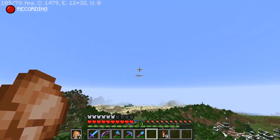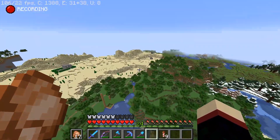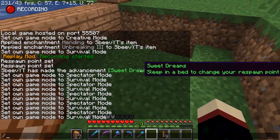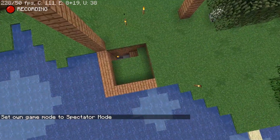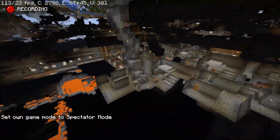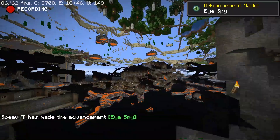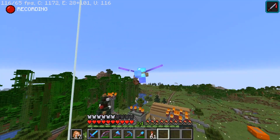If we go in this direction, we come across the first stronghold. I remember setting out to find it and thinking it was probably 10,000 blocks away and I'd never find it — and then all of 1,000 blocks from my base, the eye of ender went down right here. You can see the stronghold is actually here — this was the first stronghold I ever found. There's the end portal, and it's giving me an advancement because, yeah, game updates.